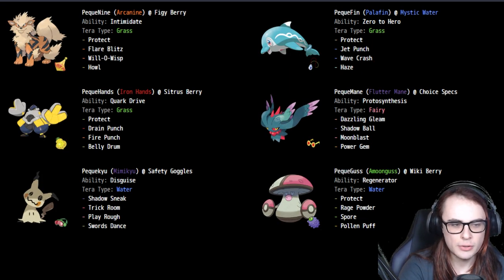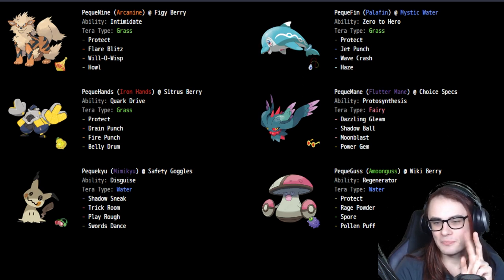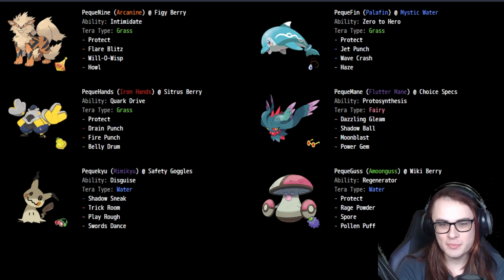We have teams from EUIC as well. If someone can guess in the comments where this team placed among about 80 Day 2 teams, I'll pin your comment. The highest Trick Room team in EUIC ranked 50th out of about 80 Day 2 teams, so clearly Trick Room is not in a great place right now.